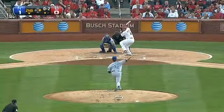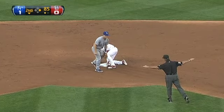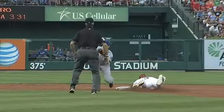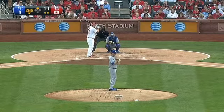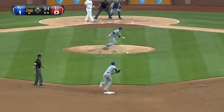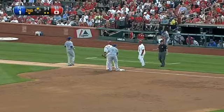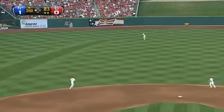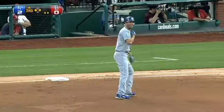Home half of the second, a little history right here. Yadier Molina at the plate — Beltran swipes second base, becoming the eighth member of the 300-300 club for homers and steals, and the first switch hitter in history to accomplish that feat. But stolen base 301 will have to wait — Beltran is picked off by Vin Mazzaro to end the frame. It remains 1-0 Royals until Jeff Francoeur delivers the RBI single in the third to score Alex Gordon. It's now a 2-0 Royals lead.